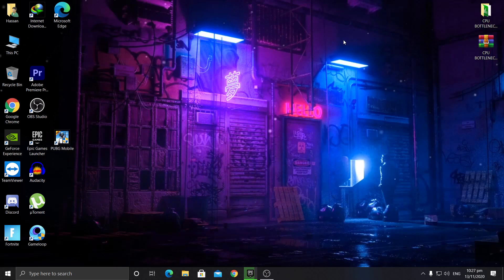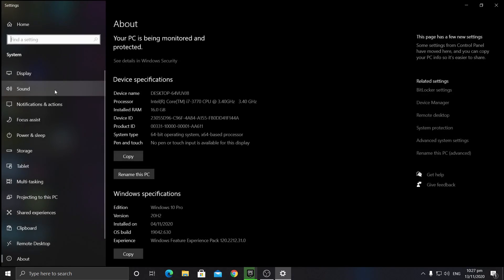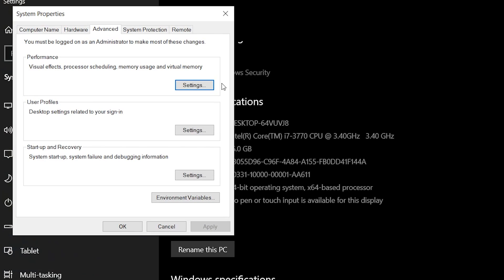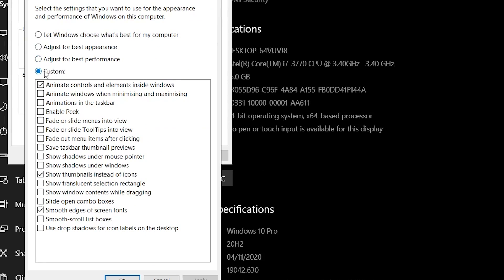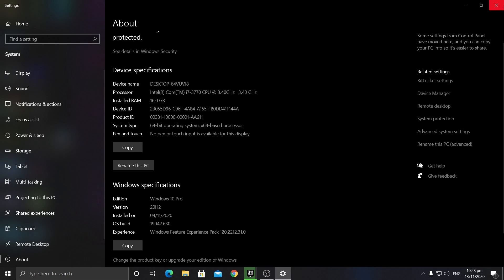Next, set Windows for best performance during gaming. Right-click on This PC, go to Properties, then Advanced System Settings. Under Performance, click Settings, select Custom, and check only: 'Animate controls and elements inside windows,' 'Smooth edges of screen fonts,' and 'Show thumbnails instead of icons.' Click Apply and OK.